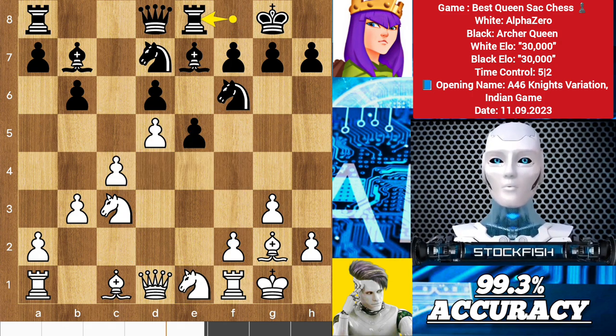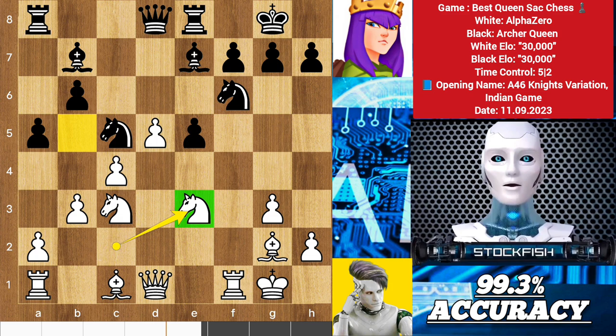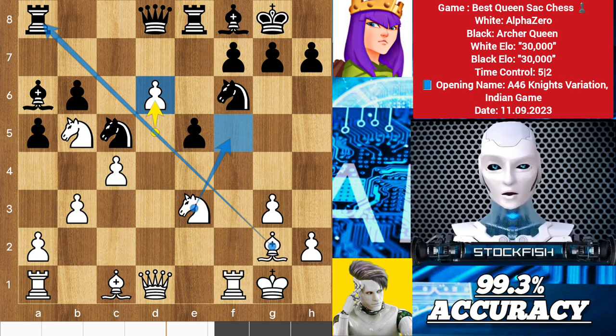We have rook e1, knight c2, a5. This a5 move clearly shows that Archer Queen wants to play knight c5 to support the e4 square. So f4, knight c5, center exchanges, knight e2. The knights want to jump to the 5th rank to support the pawn advance. Bishop back, knight b5, bishop a6, d6. Alpha wants to play knight f5 and is targeting the rook. Knight c7 is a threat to fork the rooks. Bishop a3 is a reasonable choice to consider.